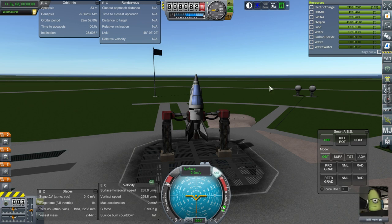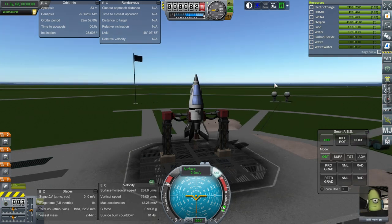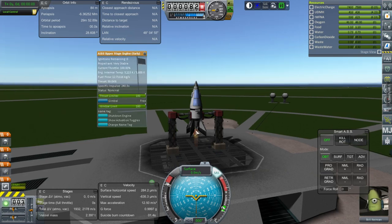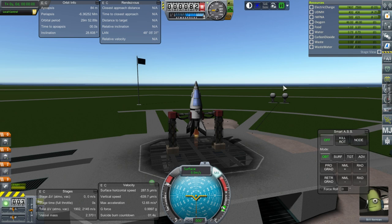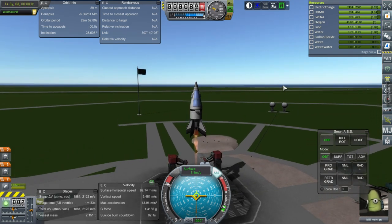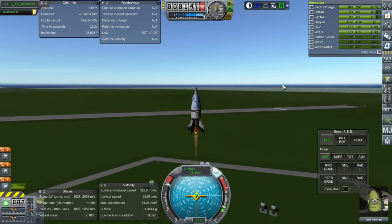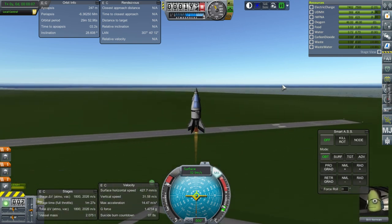Throttle up, SAS is on, ignition. Looks good — and launch. Okay, it's going up-ish. It's a good sign.